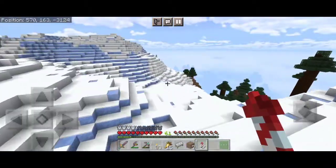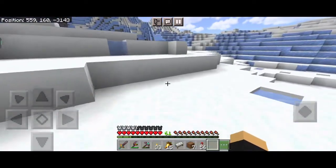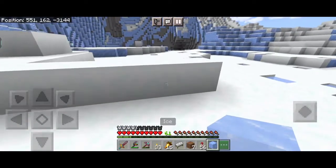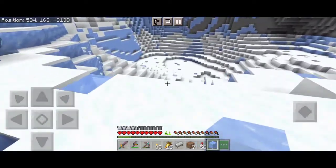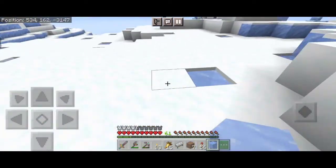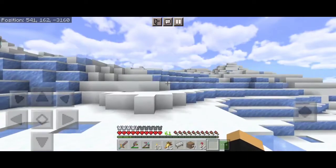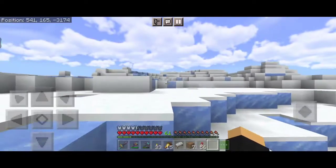I think this is the snowy peaks or snowy cap mountain biome - I forgot the biome names - but it's full of ice. Let me see - nope, just regular ice. This place looks really cool. It would be nice if we had the ice lodges, but all we got is a big goat.